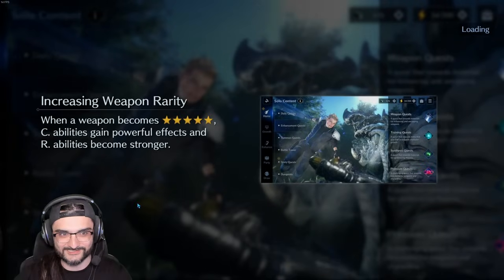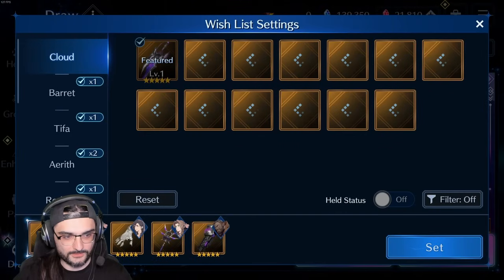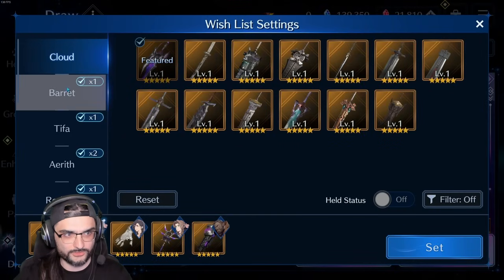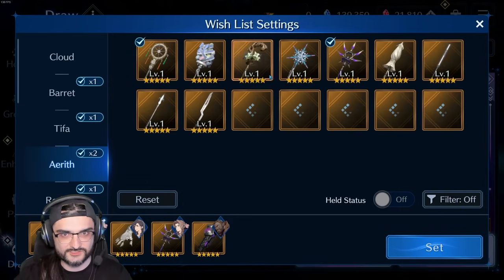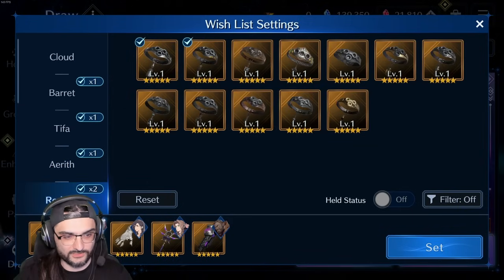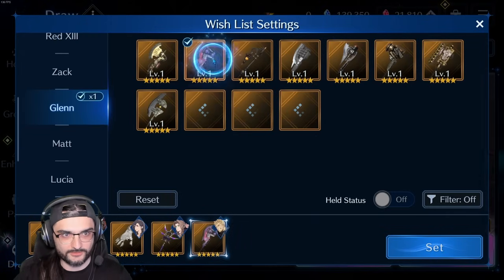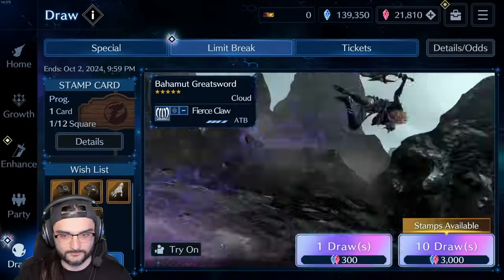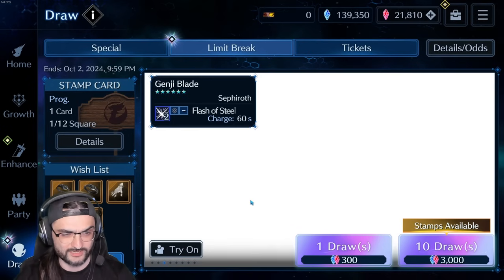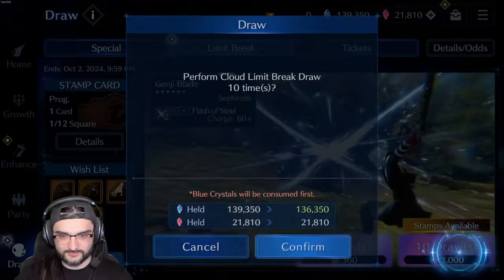Since I got either of those weapons I'm just going to replace them. I'm going to take Citric Wand out and go with Red's Silver Collar — I think this is a fantastic healing weapon and getting it to OB6 would be awesome. For Barrett we're going to replace with Glenn's Automatic, another great R ability weapon. I think I have it at OB7, so getting a couple copies I'll be happy with that too. Let's go back in.